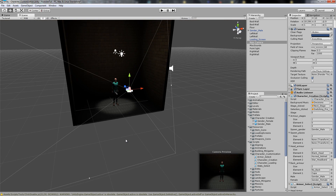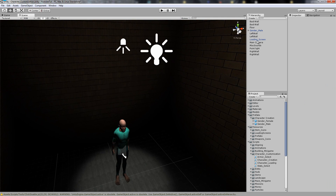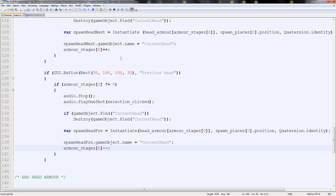Hello YouTube, welcome back to another character creation tutorial. Sorry it's taken so long, but it's working. So what we're going to do this time is continue with our armor. Last time we made it partially work — it had a bug in it, which I will try to show you now. You could go next and it spawned, but then when you went back it crashed. So let's fix it.